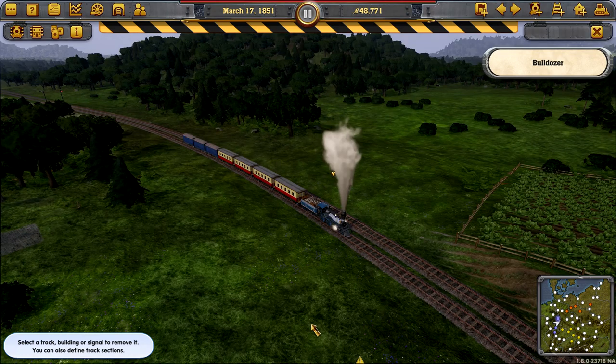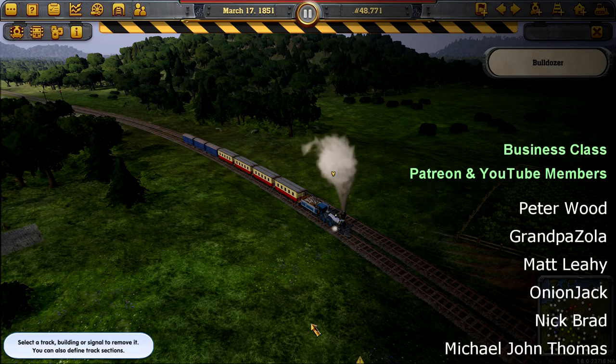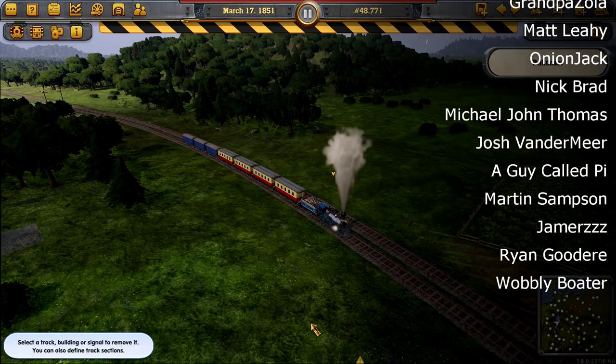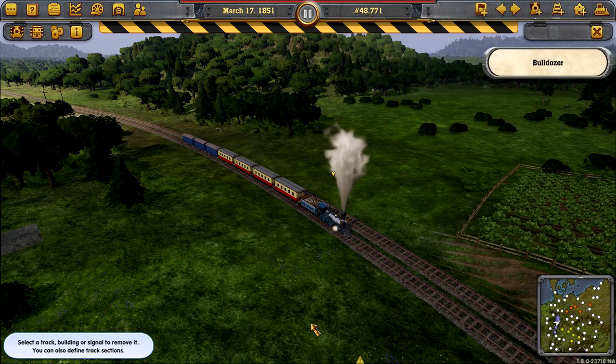Thank you for watching. That has been our second look at the brand new Germany DLC for Railway Empire. Our empire is growing — look at the mountains in the background, that's beautiful. When we come back, what are we doing? We're going to expand, expand, expand — that's the only thing we can do. We want to make as much money as possible. Research, hire people, tidy our network a bit and possibly optimize it. Once the towns get bigger, we can start putting in some warehouses. Those mountains look awesome. Until then, take care.